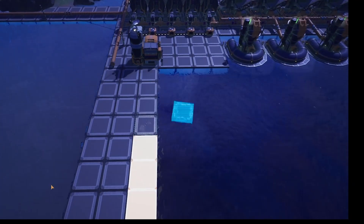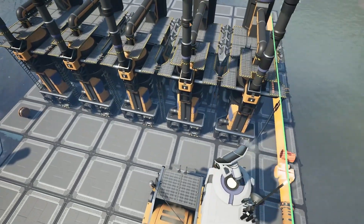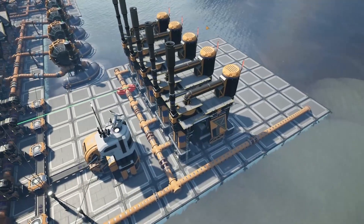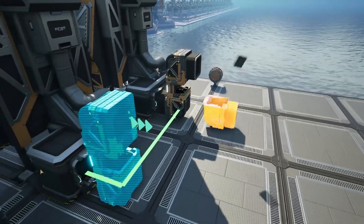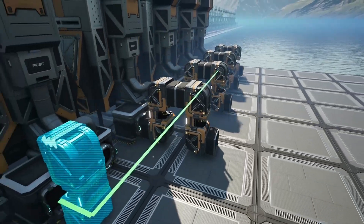Our first section will be built on an 8x8 platform. Begin by placing 5 refineries set to the Heavy Oil Residue Alternate Recipe, and then connect up your input pipe. I recommend leaving a border of foundations along the edges for fluid and item transportation, navigation, and appearance. Next, use conveyor lifts to create a bridge structure on each of the refineries' solid outputs.